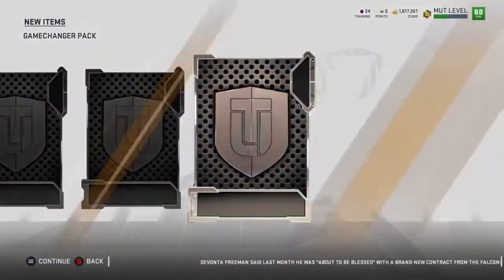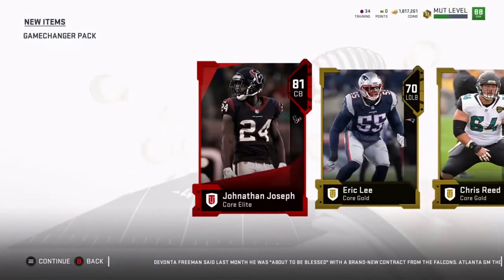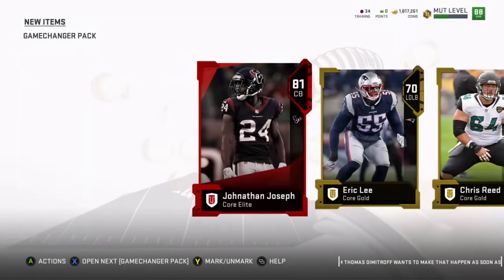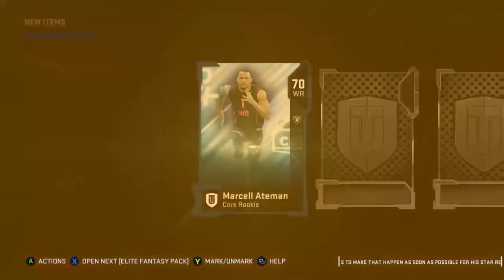We open up with another elite card — 81 overall Jonathan Joseph. In real life he's actually a really good player, he'll probably get something better than that. We get nothing else here, but Jonathan Joseph is kind of slow in this game — 82 speed, 81 acceleration, 84 jumping, 76 press, 84 play recognition. Watch out for upgraded cards, you'll probably get some preseason or fantasy cards to come.